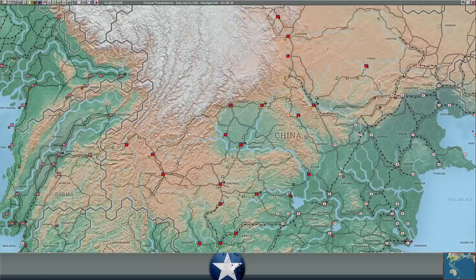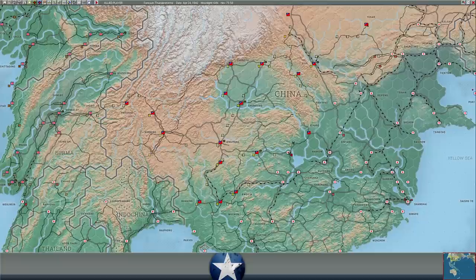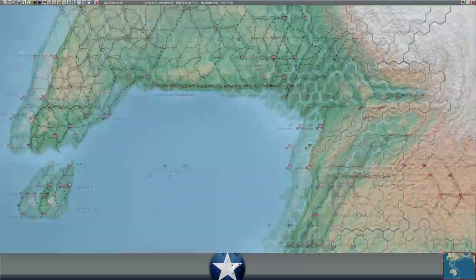Chongqing's supply level is 52,000. China's supply situation is much better than it started the war with — which is usually not what you're saying in April of '42. But with Rangoon still open, the Burma Road still open, and with excess supply in the Burma theater, we're getting our bonus supply because the Burma Road's open — I think it's 2,000 a day, or maybe 200. And then we're also siphoning some additional supply over land because we're so heavily supplied in the Burma theater. So that's nice.